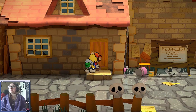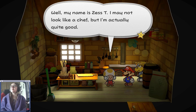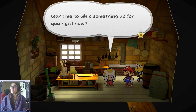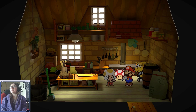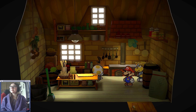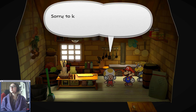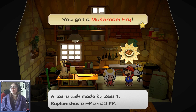So it's you again, Mr. Stomp-A-Lot? Well, my name is Zess T. I think I called her Tasty, but that's Test Tea — that's from the first Paper Mario. I may not look like a chef, but I'm actually quite good. If you bring me the ingredients, my cooking skills burst to life and culinary magic happens. Want me to whip something up for you right now? There's mushrooms. I'll cook up your mushrooms. Sorry to keep you waiting. You got Mushroom Fry! A tasty dish made by Zess T. — restores 6 HP and 2 FP.